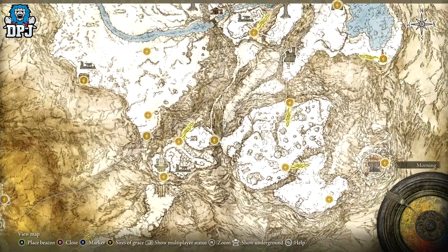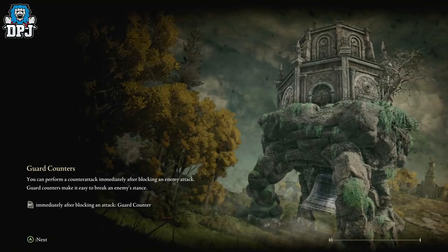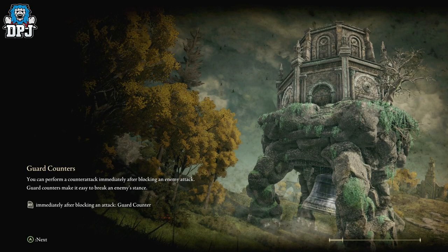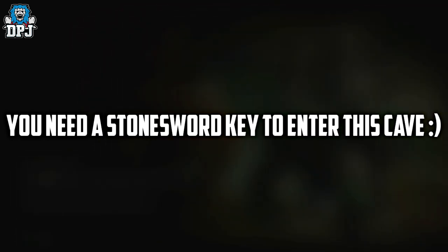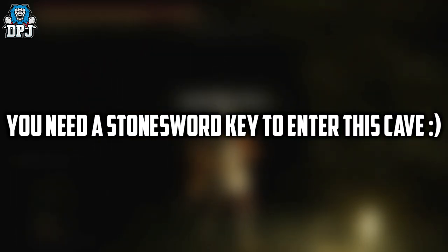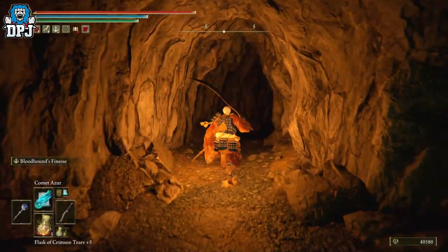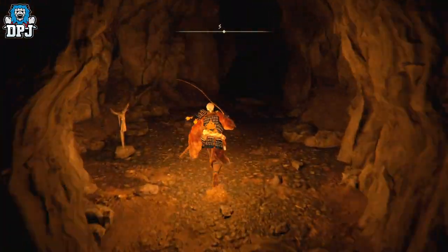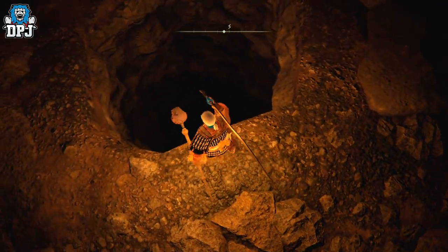After killing the Omen King, you'll gain access to the forbidden lands. Come up to the grand lift and make your way all the way up. Then you want to come to the spirit crawler's cave. I grabbed this armor set a while back but can't find the footage on my PC — it's probably in another folder. There's actually a samurai down here which you don't have to take out — I thought I had to, but you actually don't. You can fall down here.